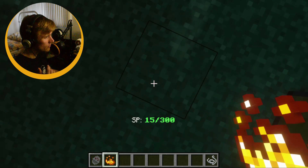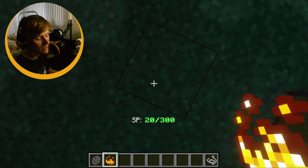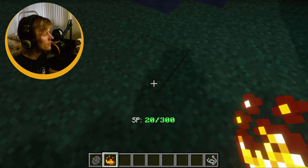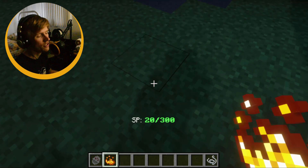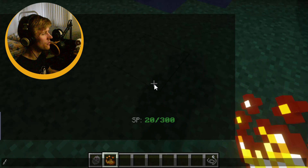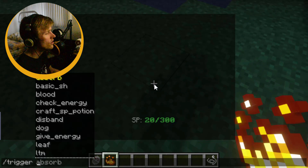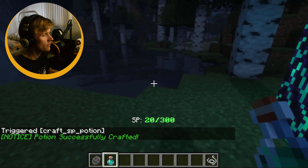The natural countdown for regen is 5 SP points every 30 seconds. It's not terrible if you're AFK for a couple minutes — you're in good shape. But not all of us have that sort of time, especially when you're in a predicament. So in this case, grab yourself some blaze powder once again, trigger craft SP potion, and you will see I have crafted myself a potion.